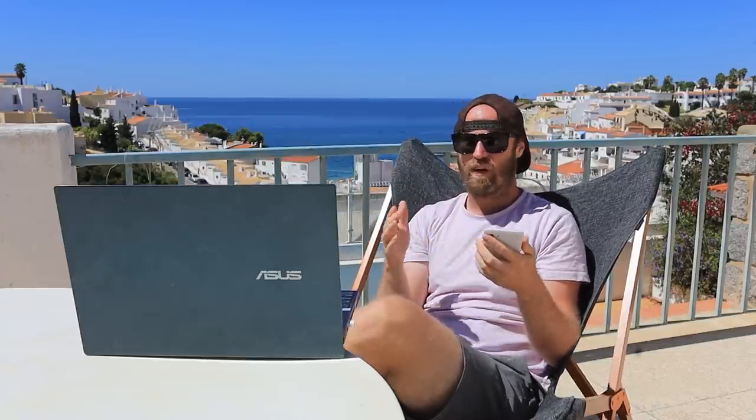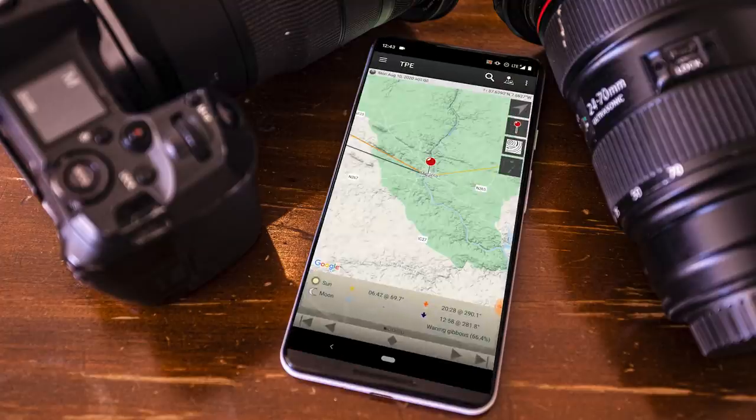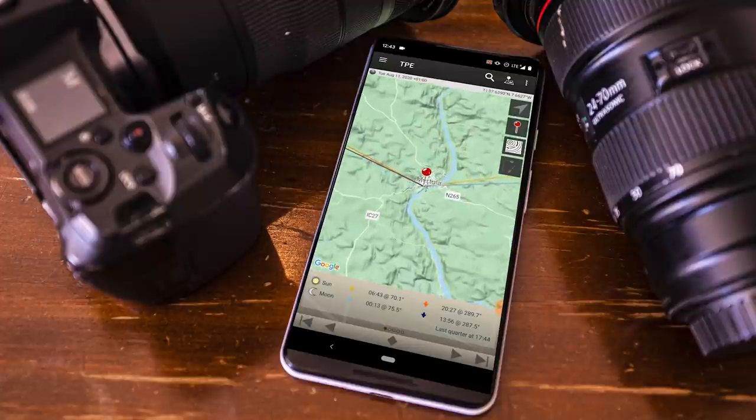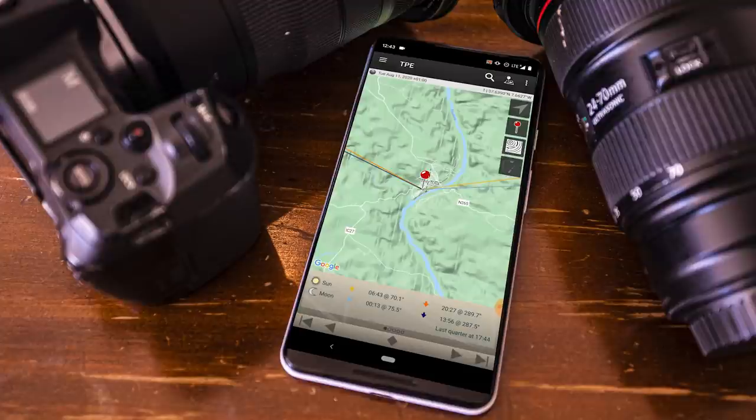So to figure out the moon, I use an app called TPE. It's very basic — it just shows you the angle of the moon, when the moon is rising and stuff like that. So on the day I went out shooting, TPE says that the moon was up basically around midnight. So I need to do my photography before that, or at least have the moon at my back as it's coming up.